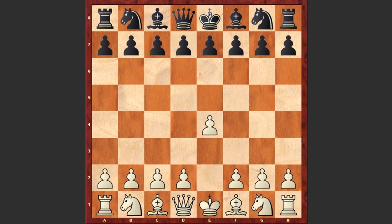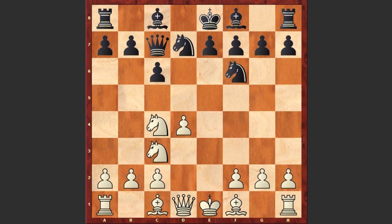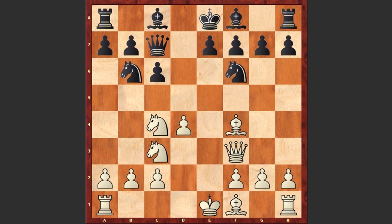Grishuk started with e4, d5 by Ruppert — Scandinavian defense. exd5, Qxd5, Nc3, Qd6, d4, Nf6, Nf3, c6, Nd5, Nd7, Nc4, Qc7, Qf3, Nb6, Bf4, Qd7. Playing Qd8 at once would have been better.